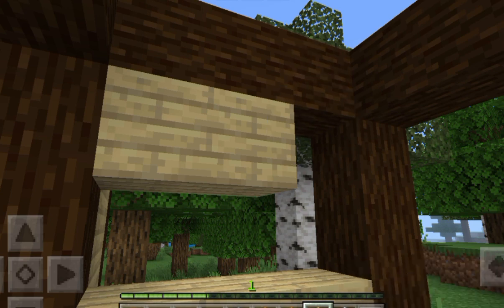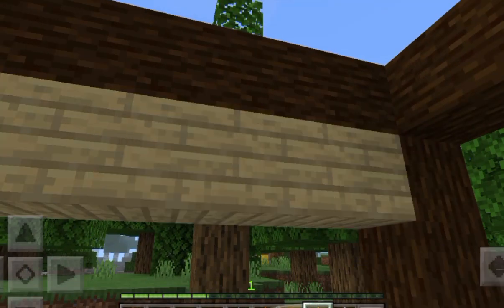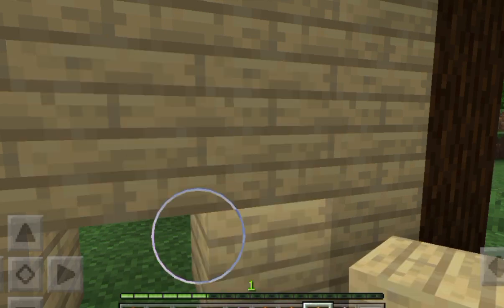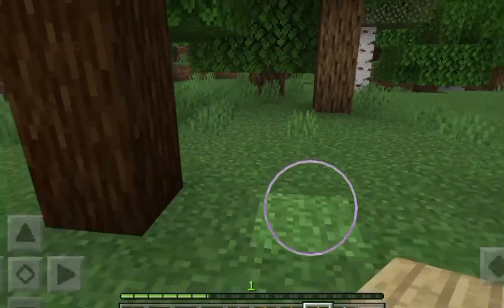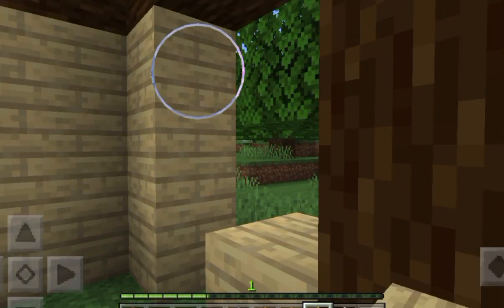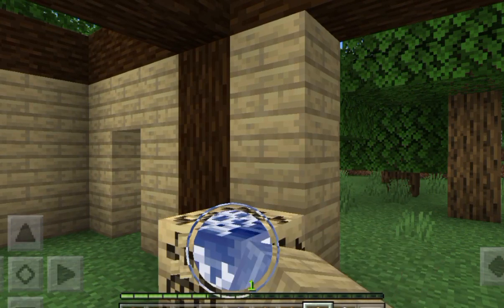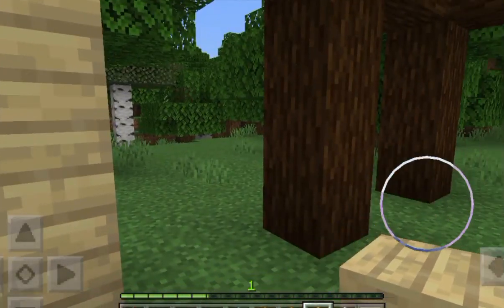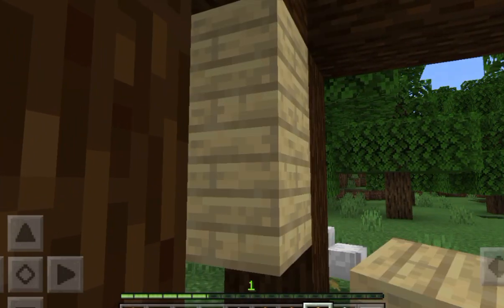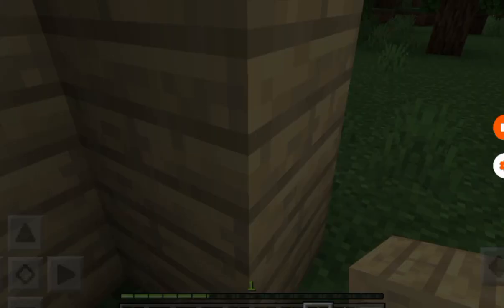I'm going to make some places for the windows. I'll do the same thing over here. I'm going to do a backyard maybe, and then we can have something over here. There's going to be a door over here. It's just a starter house, but I'm going to have lots of houses and lots of things.